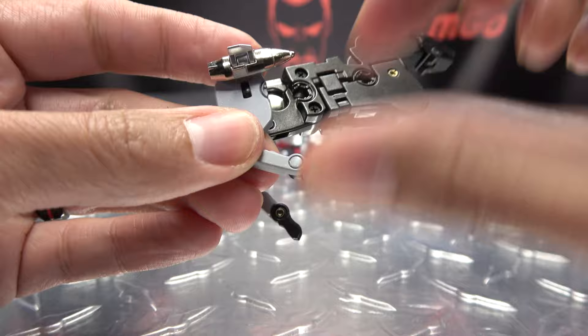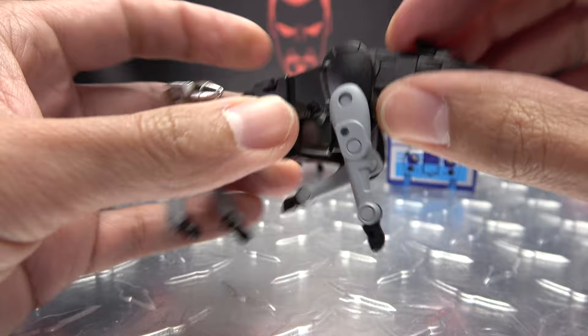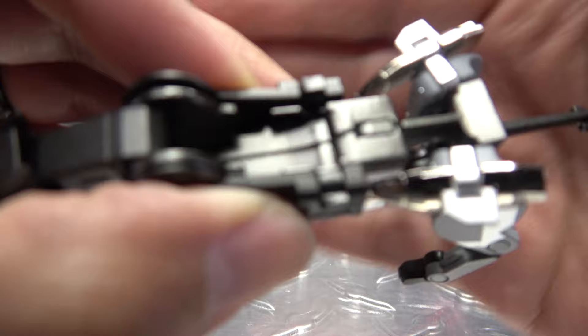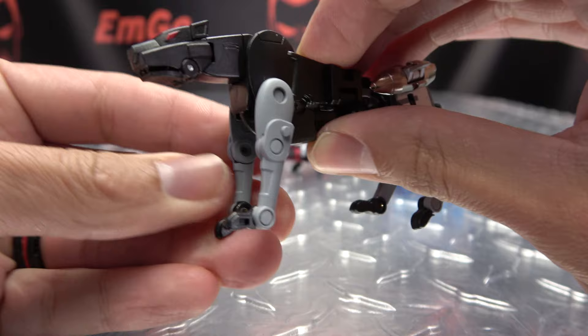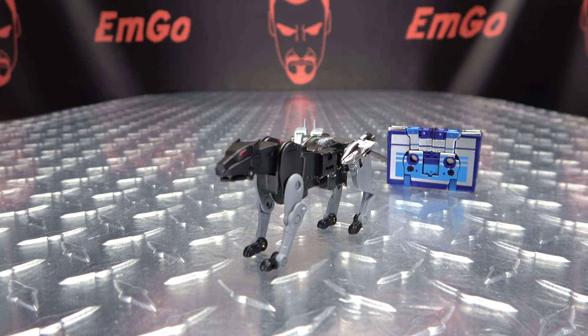Straighten all that out. Bring these sections up on this double hinge — it will just collapse up. Bring the leg down and rotate this panel up. There are these little clips here that will fold in to lock those in place on either side. And there you have Shadow in beast mode.